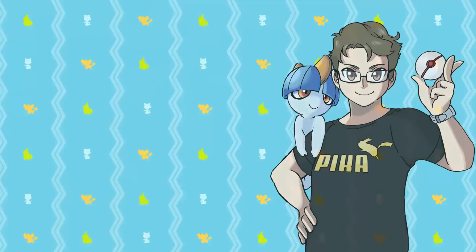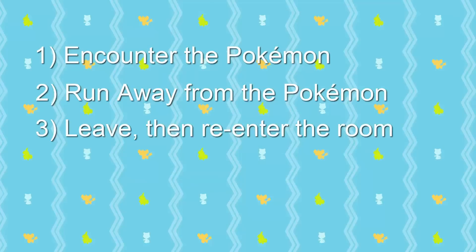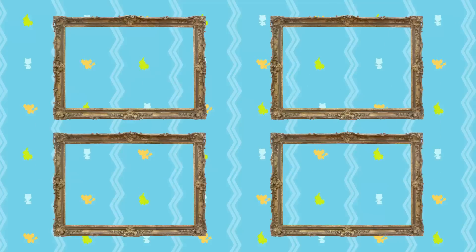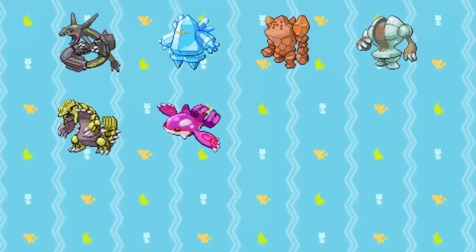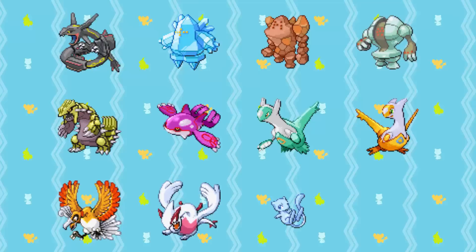Without further ado, let's begin. The first and easiest way to hunt some of these Pokemon is through runaways. You simply encounter the Pokemon, run away, leave and re-enter the room, re-battle the Pokemon, and repeat. This ensures that you're hitting more and more frames instead of just the first few you would normally hit by soft resetting. The Pokemon that can be shiny hunted this way are Rayquaza, Regice, Regirock, Registeel, Groudon, Kyogre, Latios, Latias, Ho-Oh, Lugia, Mew, and Deoxys.